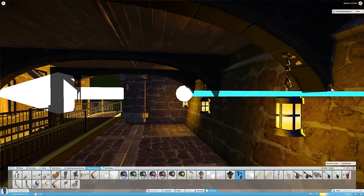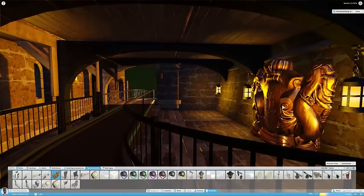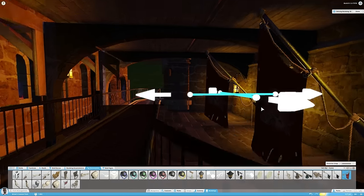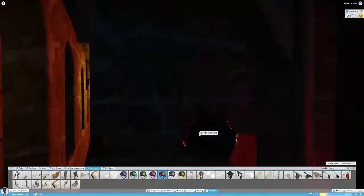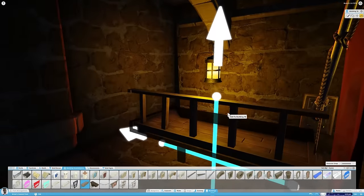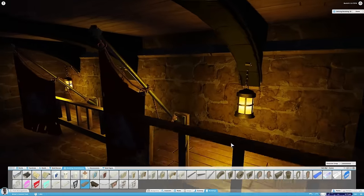Now adding lighting to this building was kind of difficult. At night it becomes a lot easier to create your lighting. What I have found is that when you put a lot of lighting in a room during the day and it turns night, the lighting can come out completely different from what you imagined it to be.